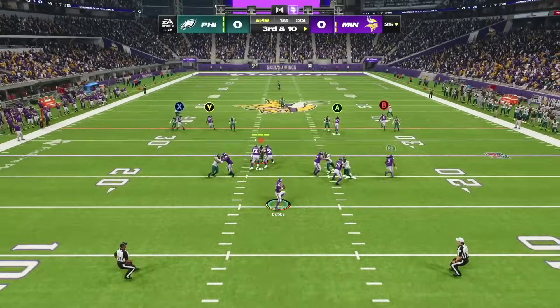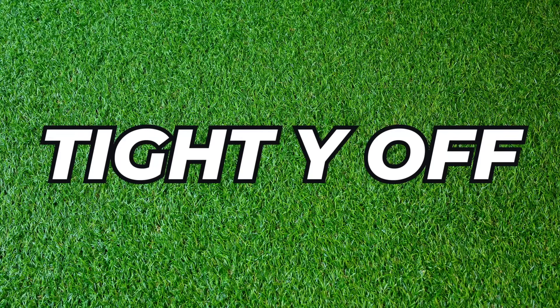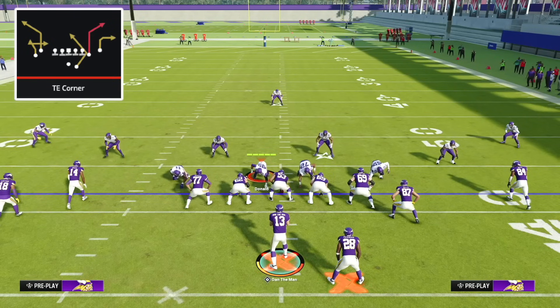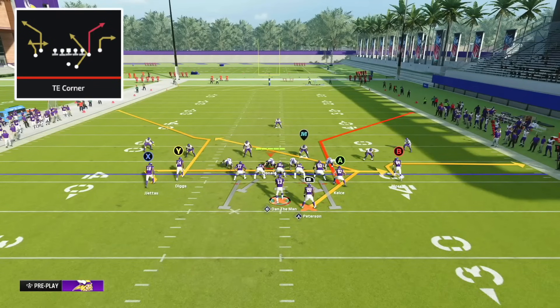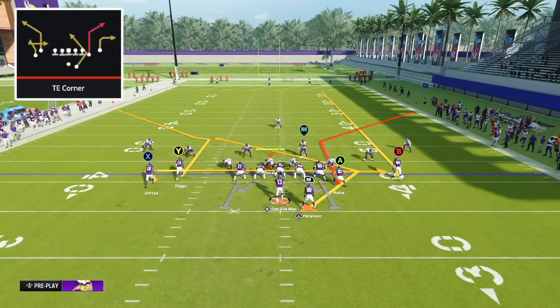The first play we're taking a look at is Tight End Corner from the Tight Y Off Formation, using the Minnesota Vikings Offensive Playbook. This play is special because it's a universal beater — it beats every defense in the game, and we only have to make one small adjustment. We're simply going to put our B receiver on a fade route. We're running this from a hash mark, with the ball on the right hash mark and our running back to the short side of the field.